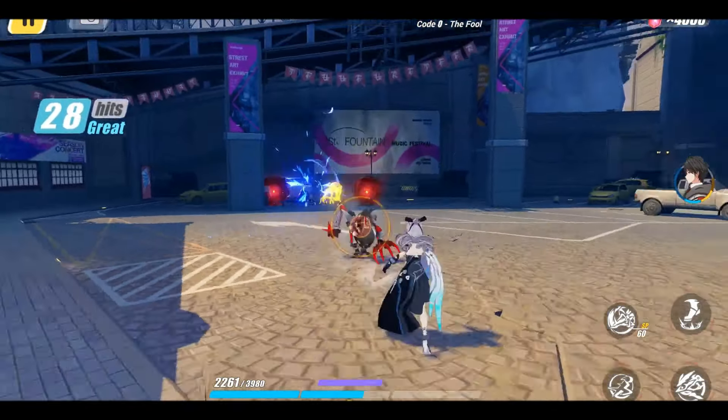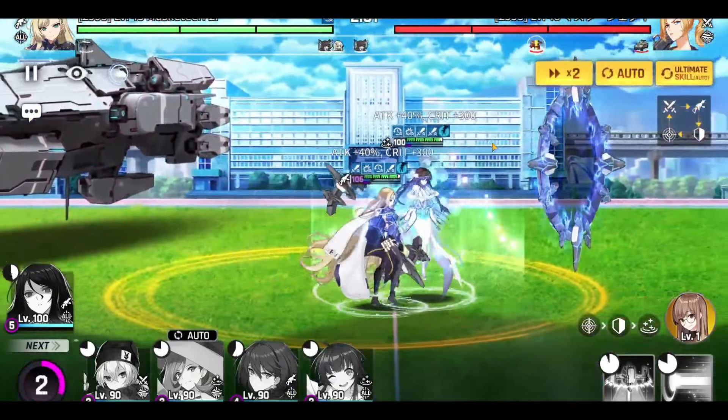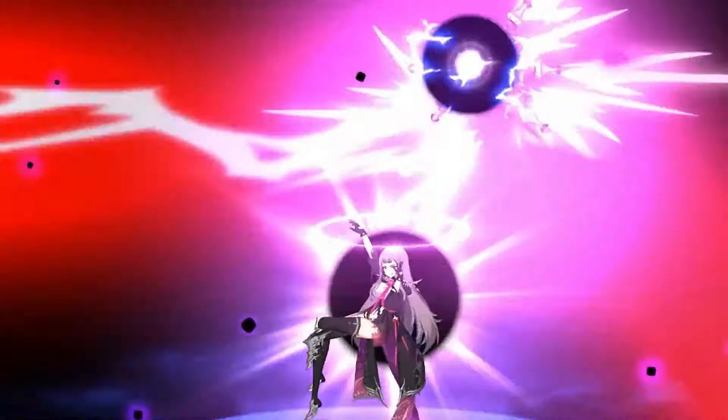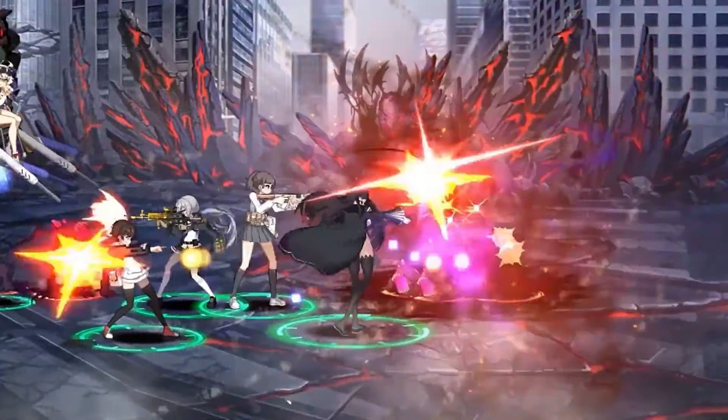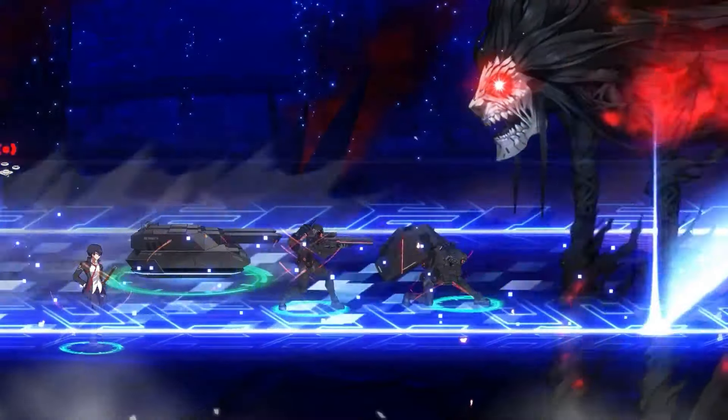Counterside is a 2D side-scrolling action strategy game that combines real-time combat with tactical deployment. You can form a squad of up to six counters, each with their own skills, roles, and stats. The game has a lot of dialogue and cutscenes, which are fully voiced in Korean and Japanese, and have high-quality animations. The story is well-written, engaging, and sometimes dark and emotional.